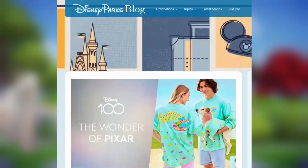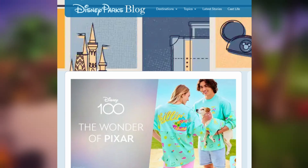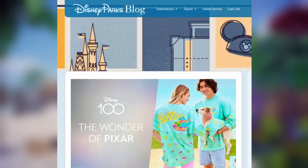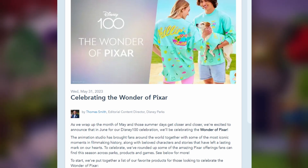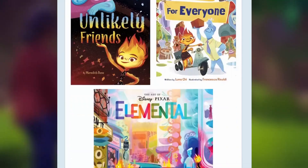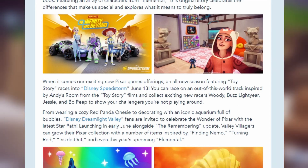So if you head on over to the Disney Parks blog — I will try and remember to put a link in the description down below so you can go and check it out yourself — they have put a blog post out on the 31st of March celebrating the wonder of Pixar. Whoever found this originally, you are amazing because I would have never thought to check this kind of blog. But if you scroll kind of halfway down, you can see that you've got Speedstorm and a picture of Disney Dreamlight Valley.